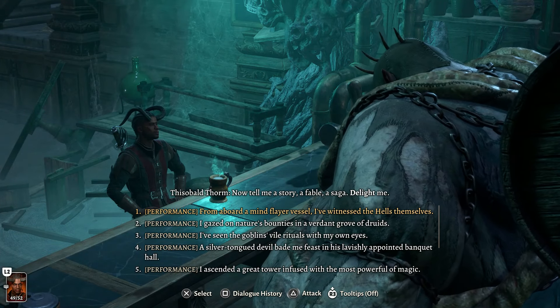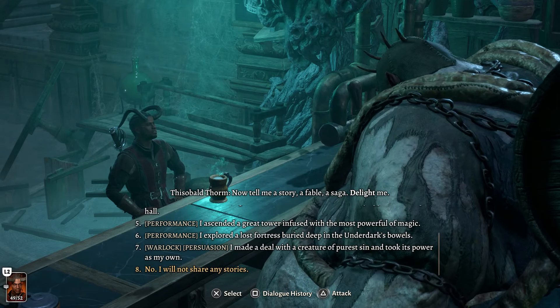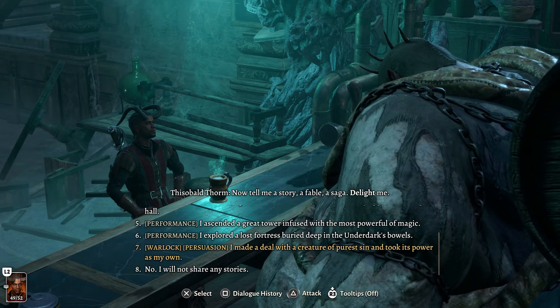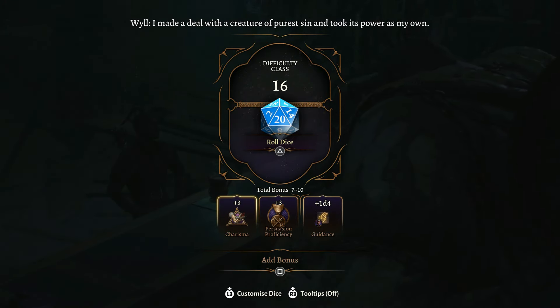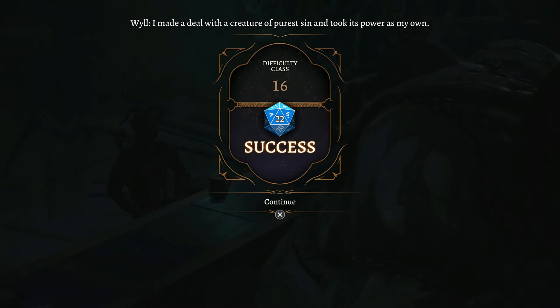Here we have a lot of performance checks to choose from. But because we have Wyll, we also have a different option - Warlock Persuasion: 'I made a deal with the creature of purest sin and took its power as my own.' This gives us a skill check of 16. We can add the Guidance bonus onto this one and roll through.